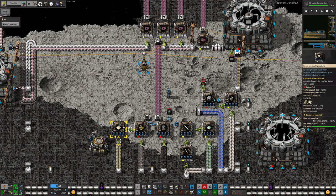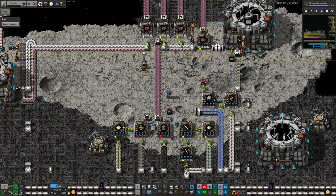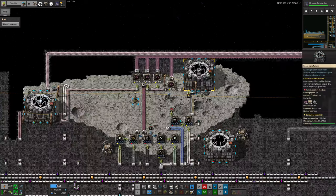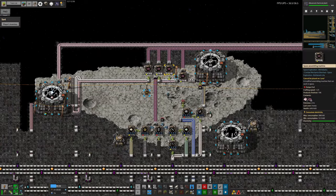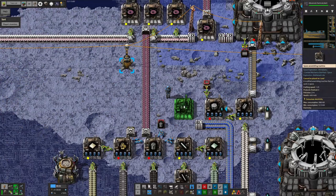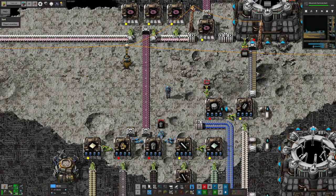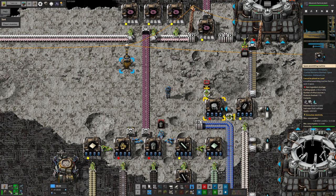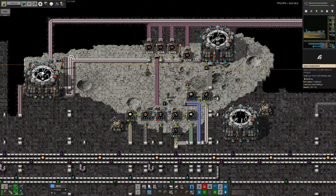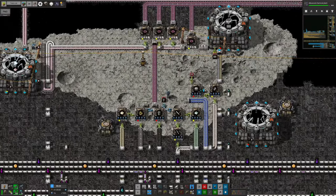Over here we're turning iridium ingots into plates and then into girders. We're turning iron into sticks and beryllium ingots into beryllium plates so we can make beryllium sticks. We've got cables up here already from some previous system — we're making advanced solar panels and space railway over here, which is why I built it here, because we already had the cables. There was an extra machine doing all the building and we also needed refined concrete — not just concrete, refined concrete — which takes two pieces of concrete, some iron, and some water.